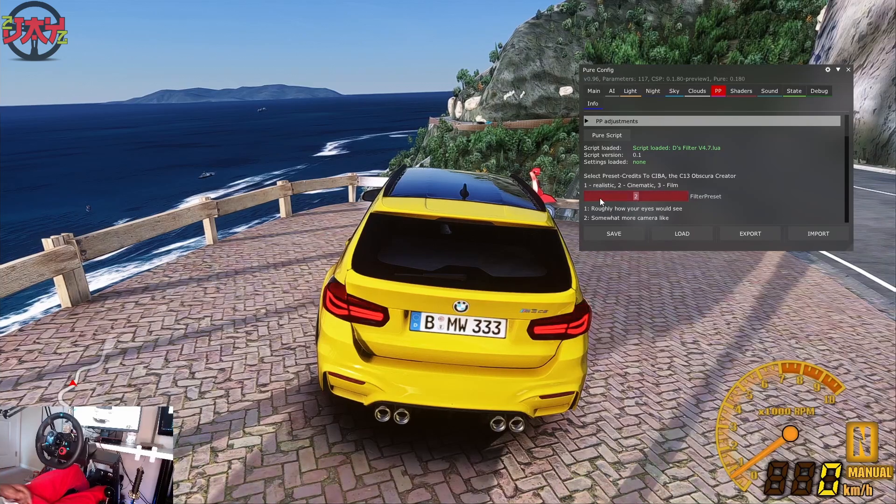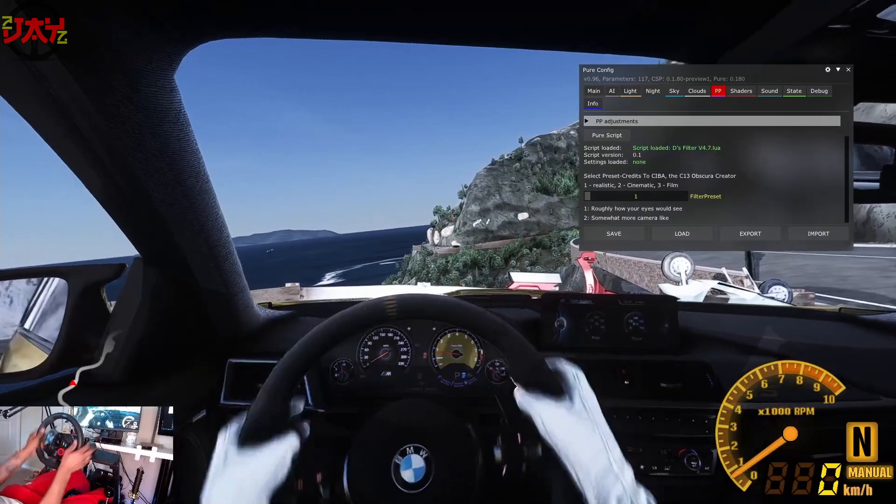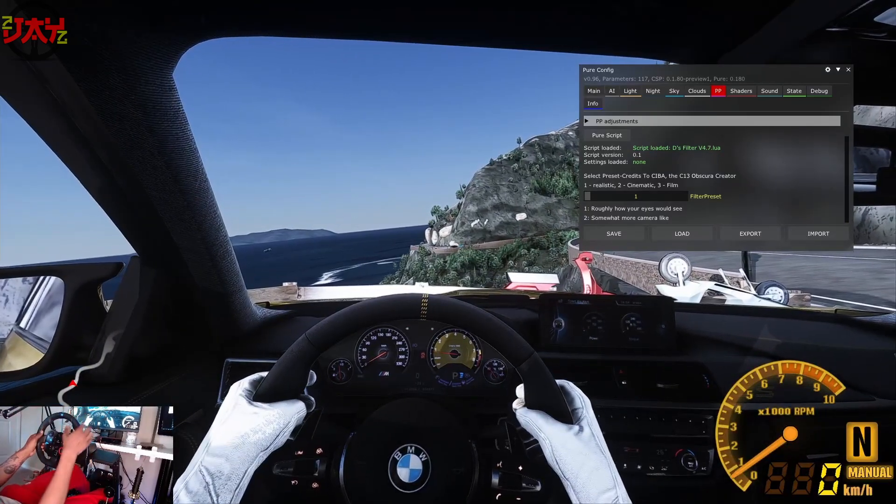Let me go to Realistic. The Realistic option gives you a less vivid look because in real life colors aren't super super vivid. So if you put Realistic on, you might want to tweak the color shaders a little bit to make the colors pop more. But it does give you that more real look — less poppy and in-your-face vivid.